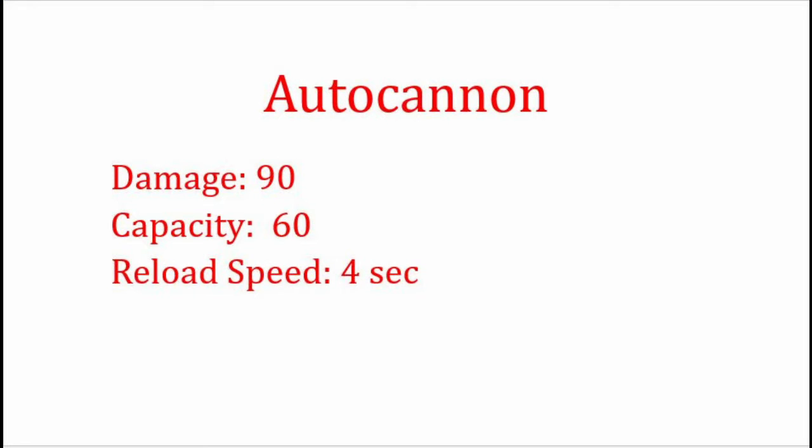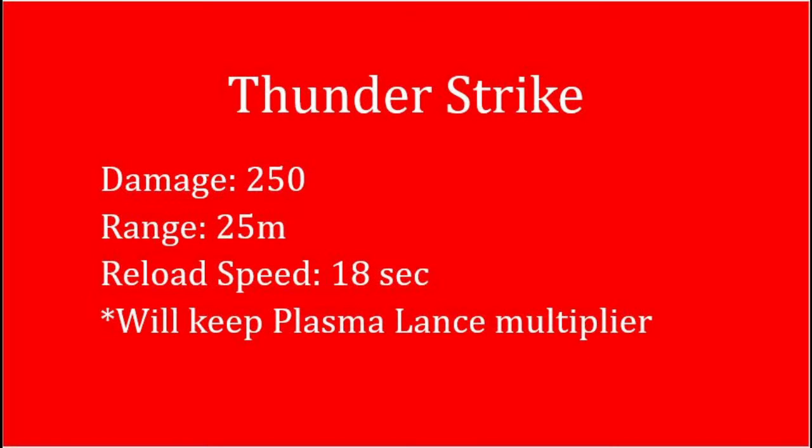The autocannon does 90 damage a shot with a capacity of about 60 rounds and a reload speed of 4 seconds. And lastly is the Thunderstrike. It does 250 damage with a range of 25 meters, a reload speed of 18 seconds, and it will keep the Plasma Lance multiplier going. It won't get affected by that damage increase, but it'll just reset the timer with that multiplier still active.